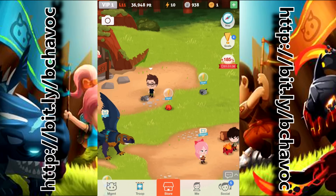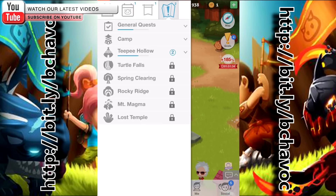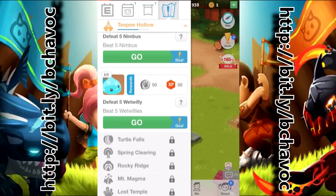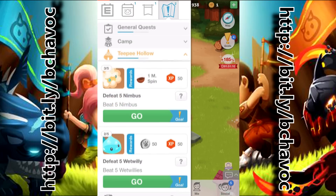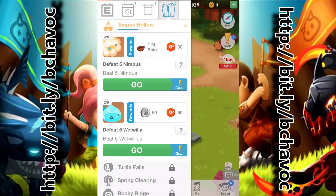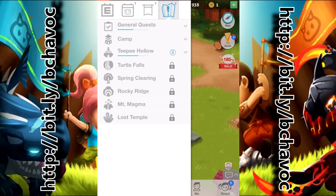Now that you know what the game is pretty much about, I thought I'd go ahead and do a goal right here. The goals are pretty much what they tell you to do. The main goals right here are beat five Nimbus and beat five Wet Willies. I have three done with Wet Willies and two done with the Nimbus, so I'm gonna go ahead and do one right here to show you guys what the game is about.